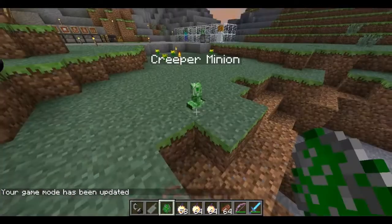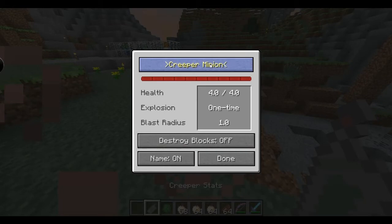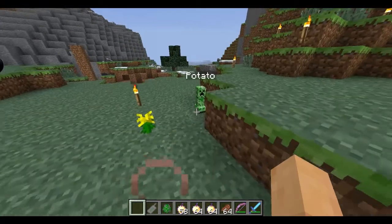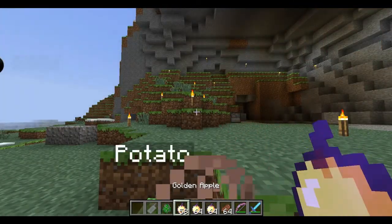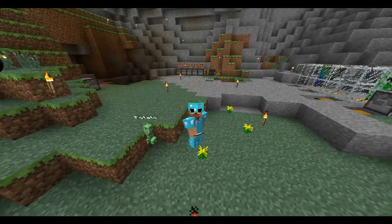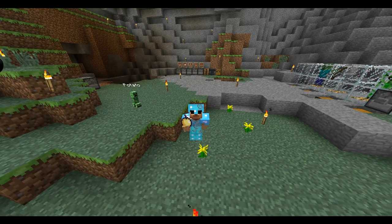The creeper minion is usually called 'Creeper Minion' but you can right-click with the creeper status item to change his name — I'll name him the best name ever. Right-click him with nothing and he stands up and follows you around. Hope you enjoyed this mod review! Sorry for the lag and the random crash. Me and my little minion are going to have a great time — see you guys next time!